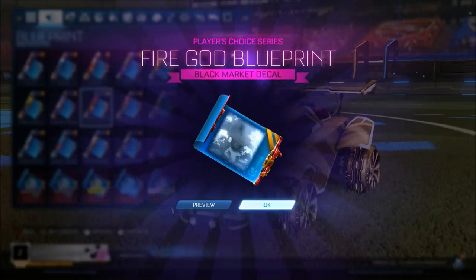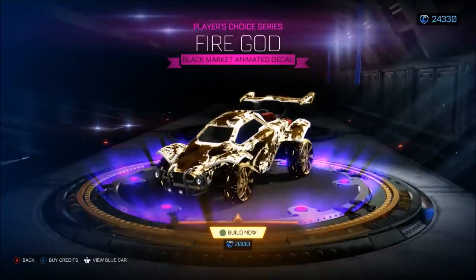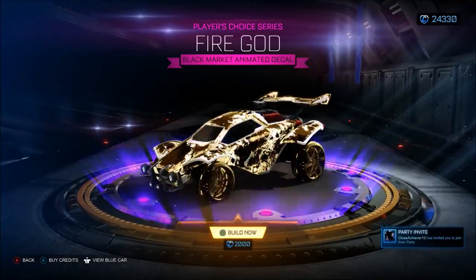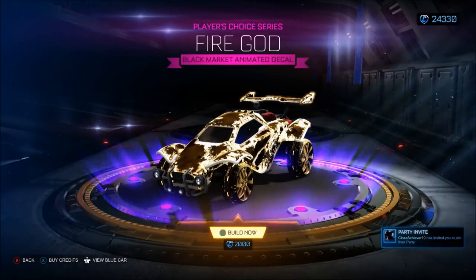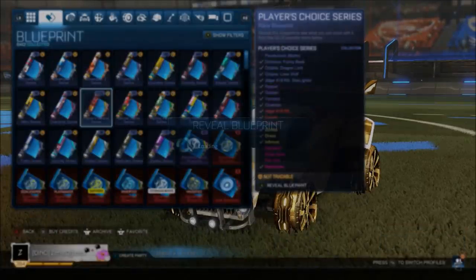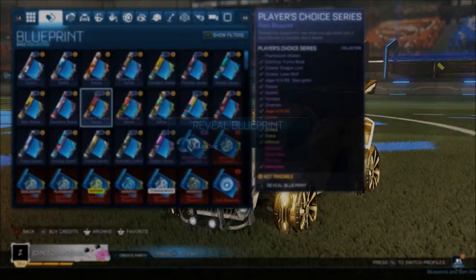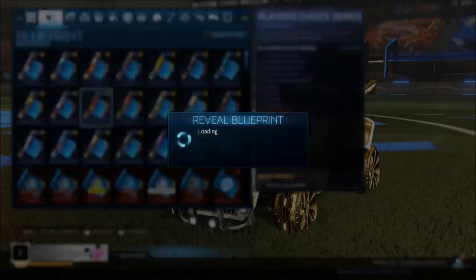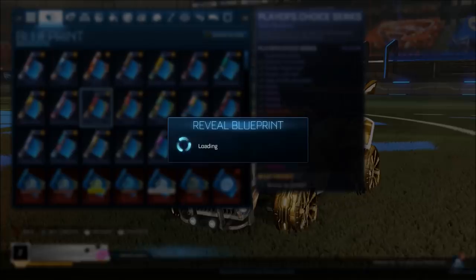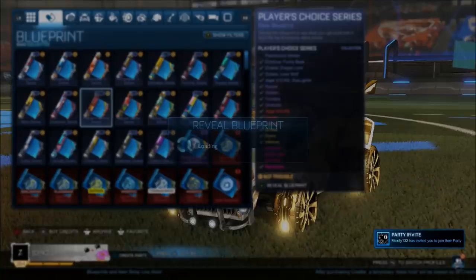We're literally 10 in already and we get ourselves a Fire God — what? Look how cool that looks! I never realized how good Fire God actually looks with these wheels, the Emerald Pros. We'll take that. There have been a lot of comments asking what the wheels are — they're the Emerald Pro wheels, and I really like them. They've been my favorite wheels for a good few months. I can't believe we literally just got a Fire God straight away. We haven't had a painted Zomba yet from these PCCs, and we've opened over 600 so far.